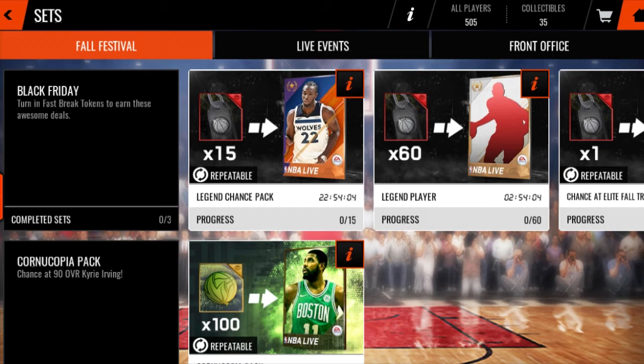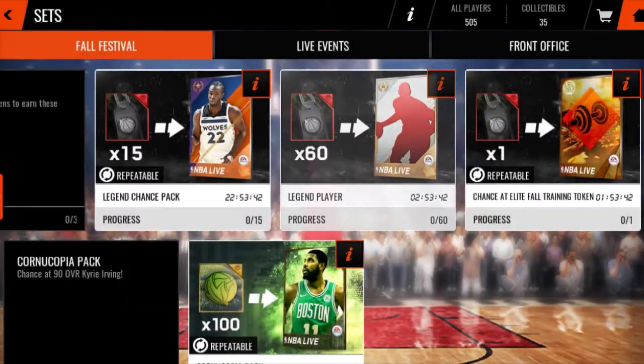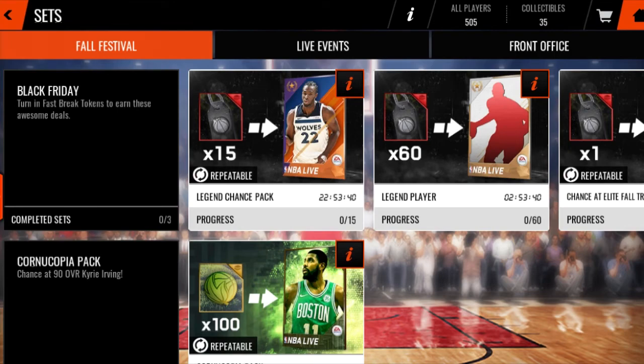Go ahead and head to my coin sponsor at www.mmorock.com. If you use my code KEEK, you will get 6% off your purchase. I'm pretty sure it's like $1.50 right now per mil, maybe $1.75 or $2 per mil. Somewhere around there, so you can get this card for a lot less than what EA will have you doing opening all them packs.